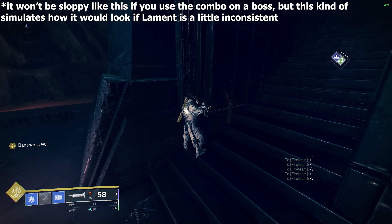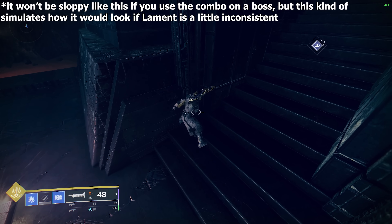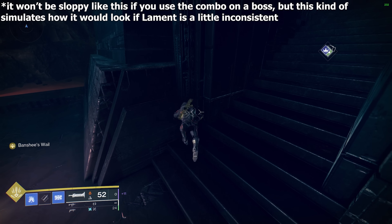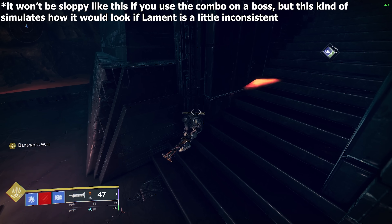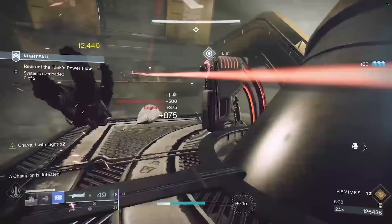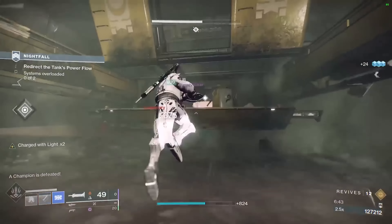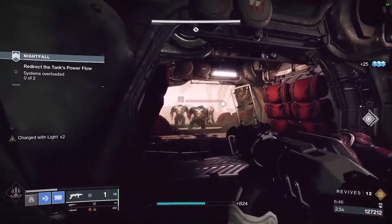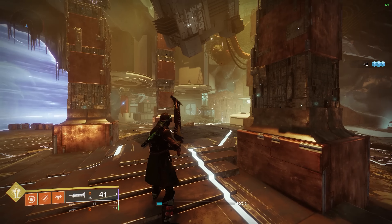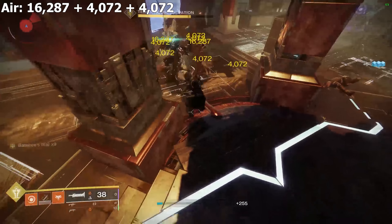You could argue for 1 normal light attack after the revved heavy, but due to Lament inconsistencies, sometimes you are unable to do 2 revved lights with only 1 normal light after the heavy — especially at the beginning of a season or if you get sent into the air by a boss stomp. You can go with 1 normal light for the best DPS possible, but the difference isn't extremely noticeable. While airborne, you actually do about 20% less damage with the Lament's revved light attacks compared to ground attacks.